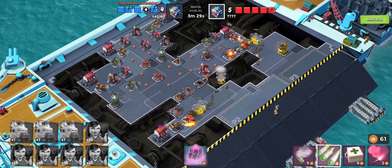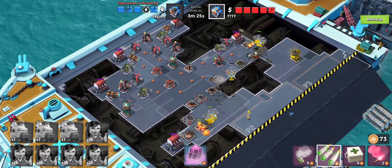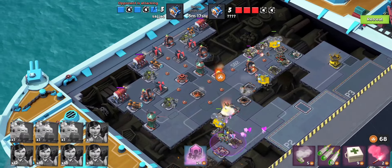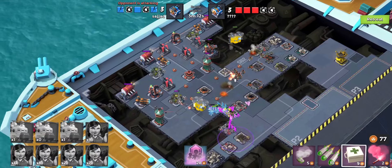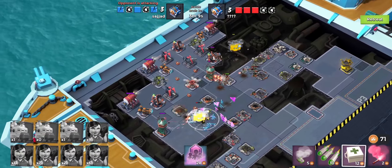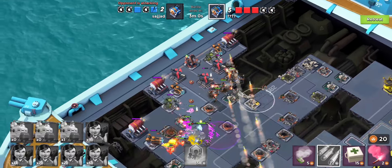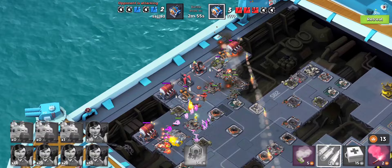That heavy chopper in the center is going to go down — there are way too many single shots for him to survive. Let's do a second wind, work our way up the middle. We're losing a couple of zookas to mortar shells too, so let's bring those guys back. Mech hit over here, mech hit over there, and keep pumping the second winds. Let's work on this engine room with some barrage.